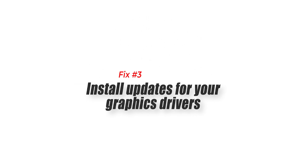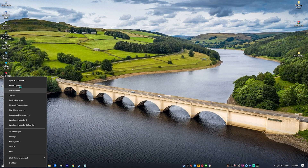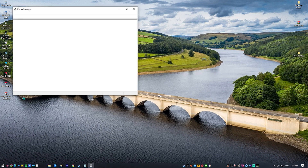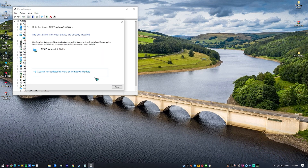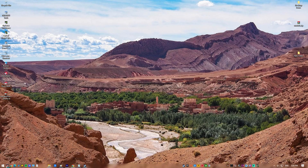Fix three: Install updates for your graphics drivers. Another key step is to ensure that your PC is running the most recent version of graphics drivers. Drivers that are out of date or corrupted can cause a variety of difficulties, including poor performance, crashes, and unpredictable disconnections.